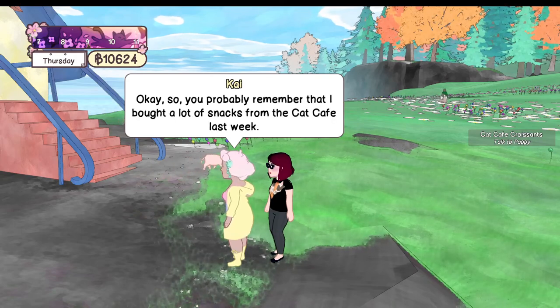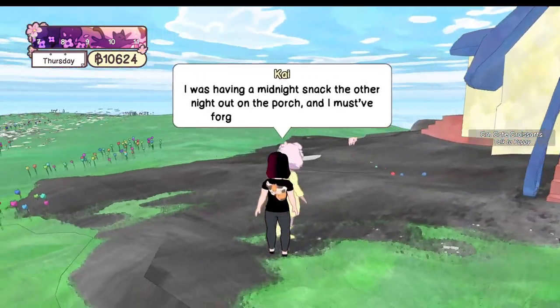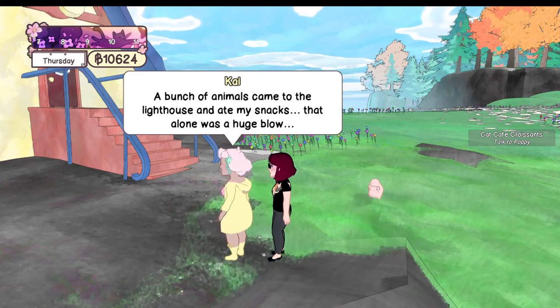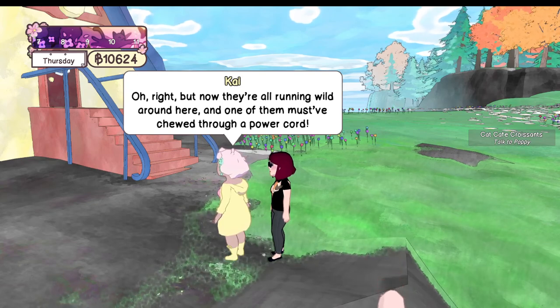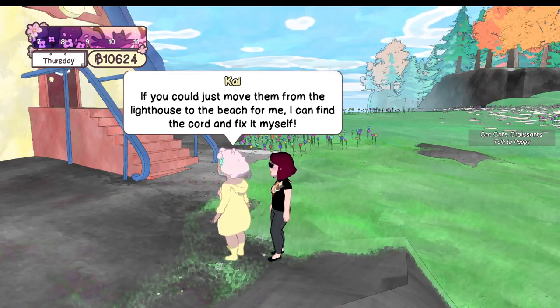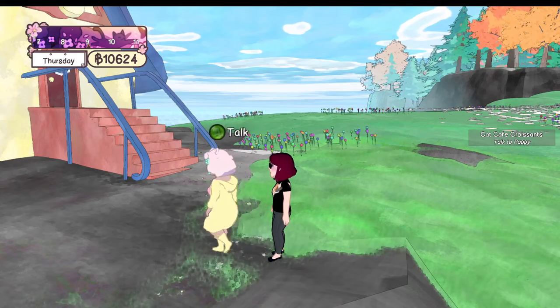What happened? I bought a lot of snacks from the cat cafe last week. I was having a midnight snack on the front porch and must have forgotten to put them away. A bunch of animals came to the lighthouse and ate my snacks — that alone was a huge blow. But now they're all running wild and one of them must have chewed through a power cord. If you could move them from the lighthouse to the beach, I can find the cord and fix it myself. I'll get to work.